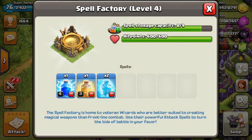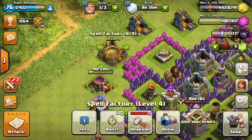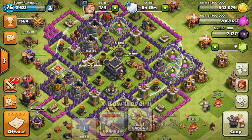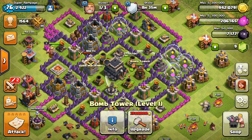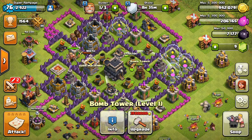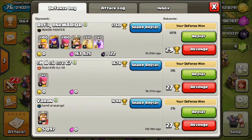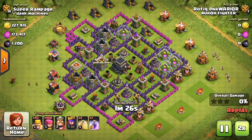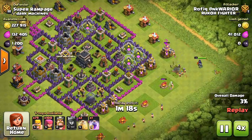I also have some potions, two free spells, one healing spell, and one thunder spell. Also, if you guys didn't notice, a new update dropped - a bomb tower came out. This thing is actually really good, let me show you quickly how good it is.